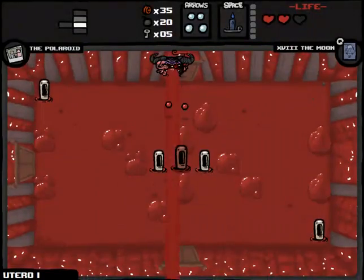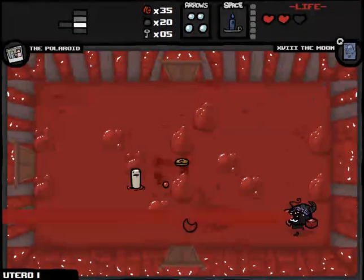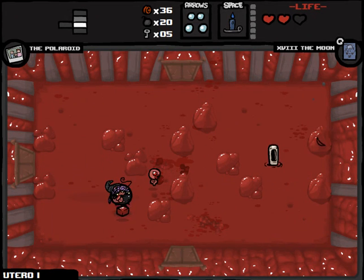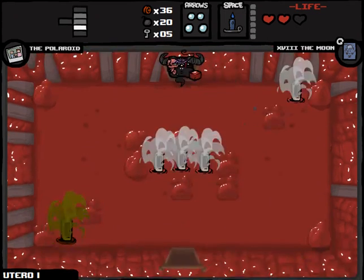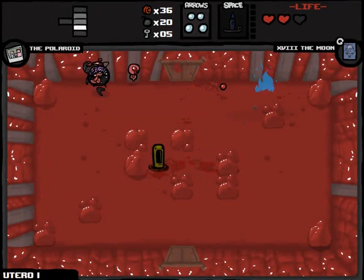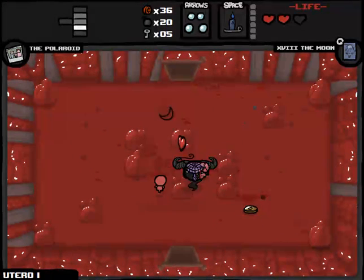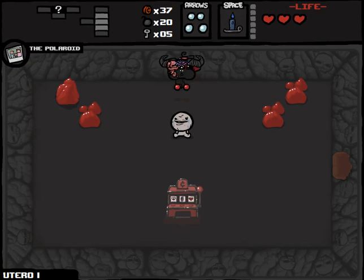Not feeling super good about my health situation right now. That's something I'd like to work on. Hopefully we get some health upgrades or the Nail at some point in the near future. Otherwise we can find ourselves basically fucked — three hearts is not gonna be enough to get us through the Cathedral and Chest. Might be enough to get us through the Womb. Might as well use the Moon card here — didn't really turn out for the best, just a slot machine.